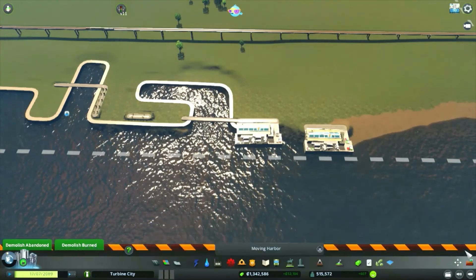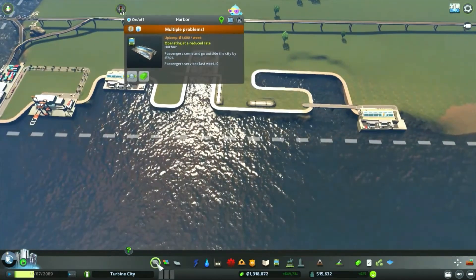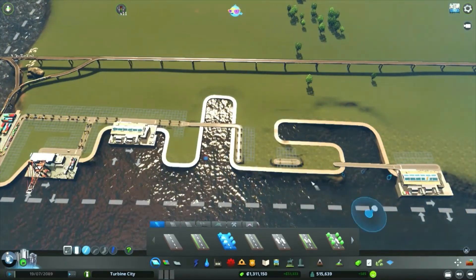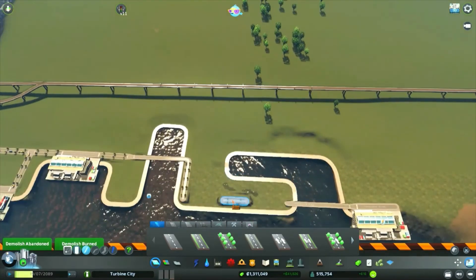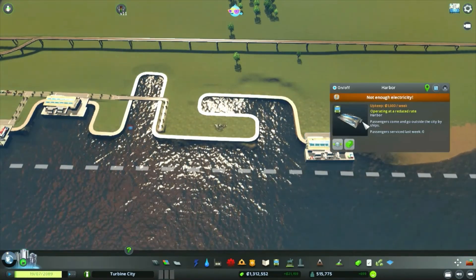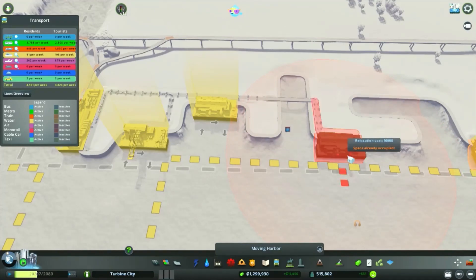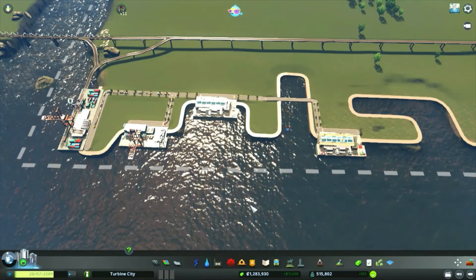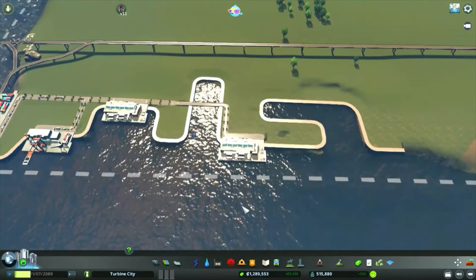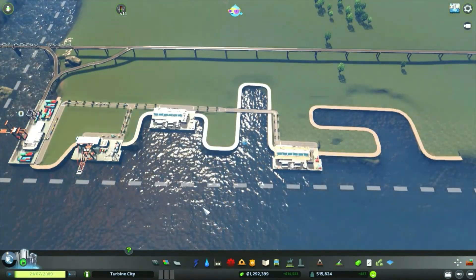I'm starting to notice odd behaviors — I'm clicking on things multiple times and I think I've clicked on things but it hasn't registered. It's definitely the game clicking on things but it's not clicking on them — mildly infuriating. Also our underwater power cables are complaining that they're underwater. Strange things are happening, but other than that everything's looking good. We've run out of time for today so we'll come back next time and add a few more things in. Until then, take it easy, I'll see you in the next one.